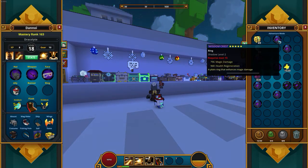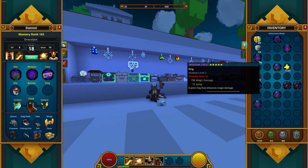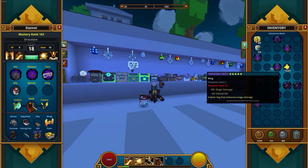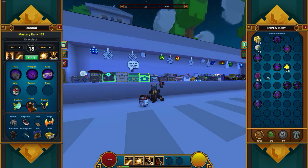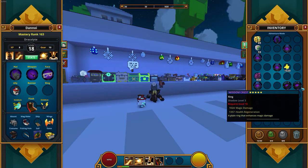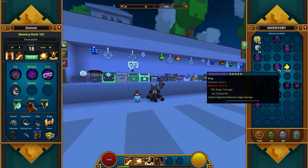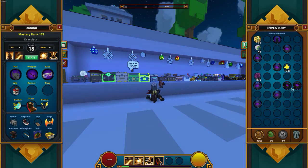First one: shadow level two — terrible. Absolutely terrible. Shadow level two, terrible. Shadow level two, terrible. Shadow level two, terrible. These are all garbage — absolute garbage. What the heck? I spent so much flux on this. I got no shadow level fours.